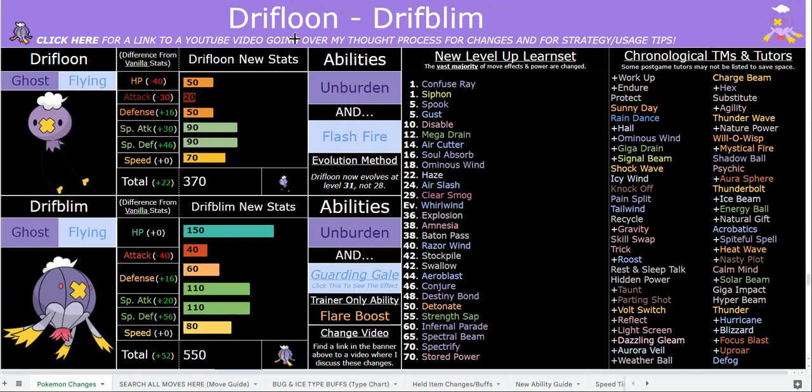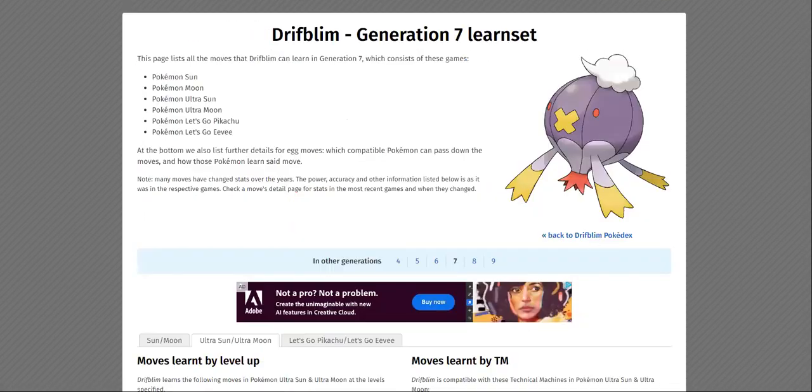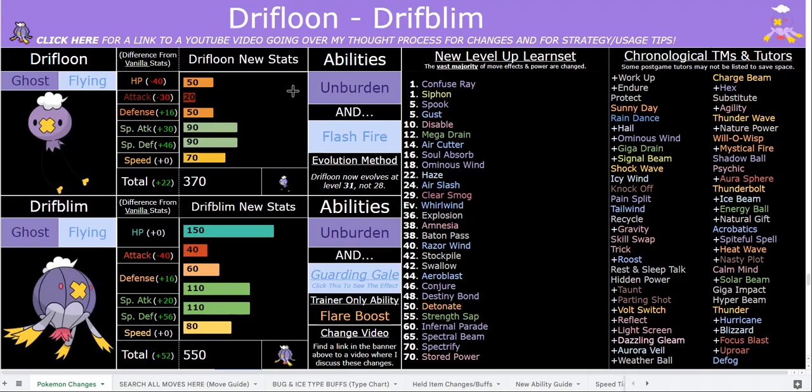Your other ability is also something I don't want people to sleep on. Garden Gale fits pretty well given that they are a hot air balloon. Their defense stat is still pretty poor, but when you factor in that 150 base HP, they're very tanky physically. Their special defense is really great — 150 HP and 110 SpDef is super tanky. Not to mention it has a very good special attack stat at base 110. It's just a really great mon overall.